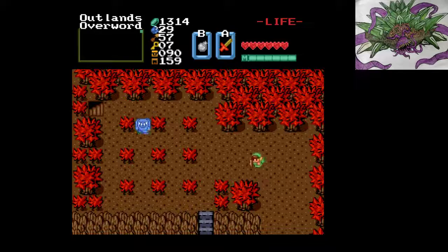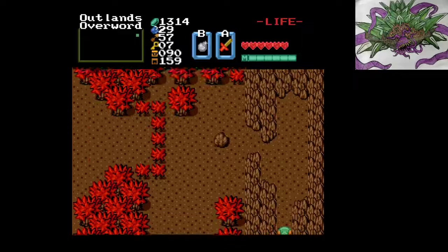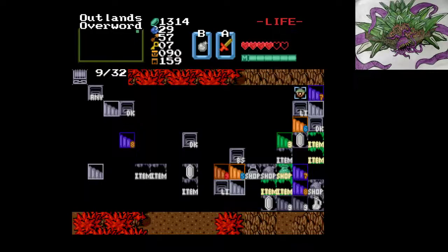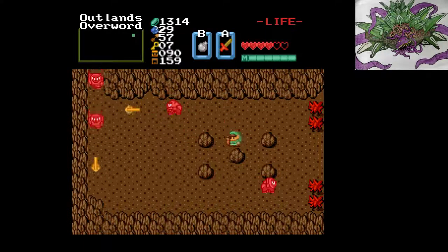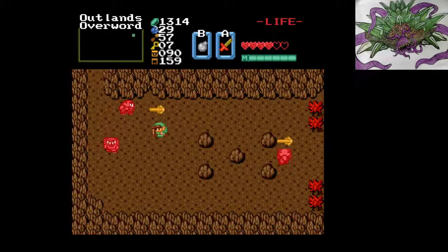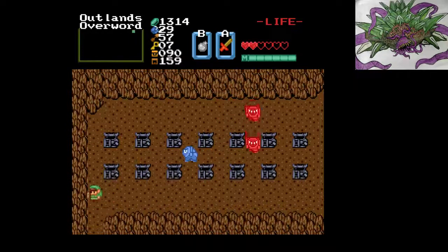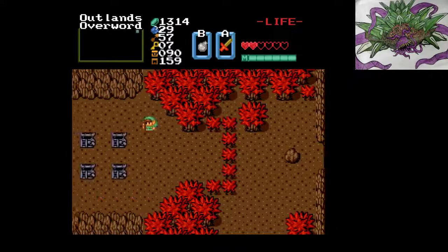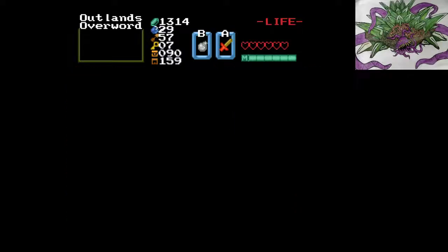Oh yeah, we gotta come back down. I guess we can continue exploring around here actually. I turned sideways. A lot of places we need a power bracelet for — it's probably gonna be an Armos. Fourth one over. Looks like we're going to the starting area of Outlands.